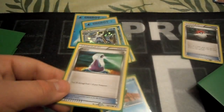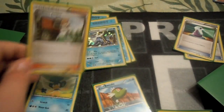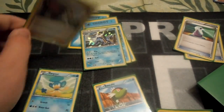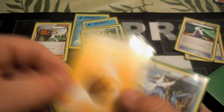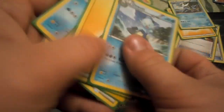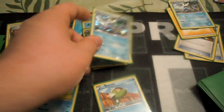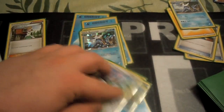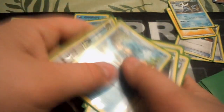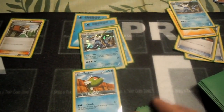If you took any damage, Potion is an item, so you can play as many as you want — it'll heal 30 damage. Professor Juniper is a supporter card, and you can only play one per turn. Professor Juniper's effect will discard your hand and draw seven cards. As soon as you've managed to knock out six of their Pokemon, or they run out of Pokemon on their bench or active zone, that is how you win the game.